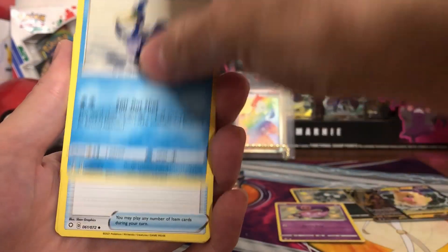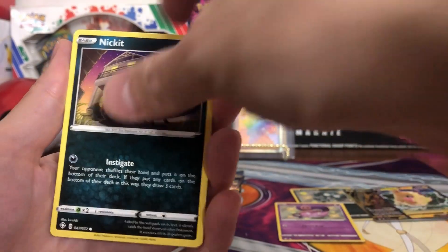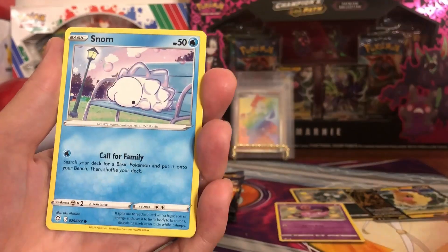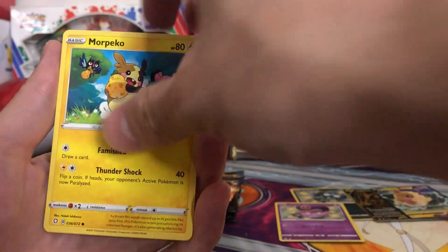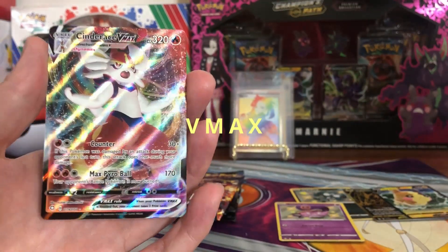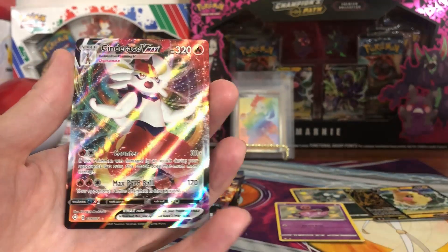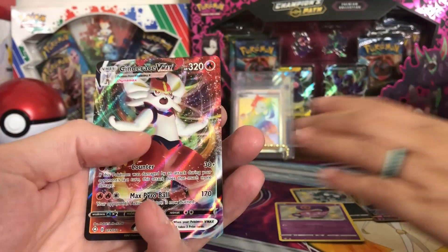Tenth pack: Dartrix, Cramorant, Rusted Shield, Eevee, Nickit, Horsea, Snom, Morpeko, Rillaboom reverse — hey! Cinderace VMAX! And we do need this one, we don't have that one. Beautiful!